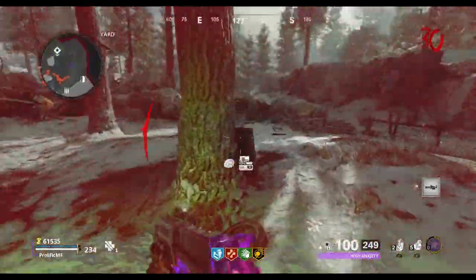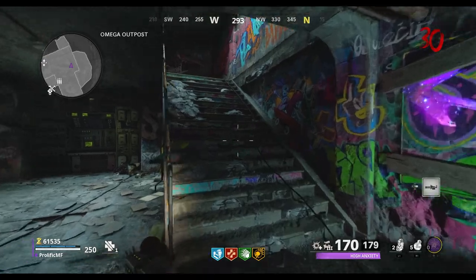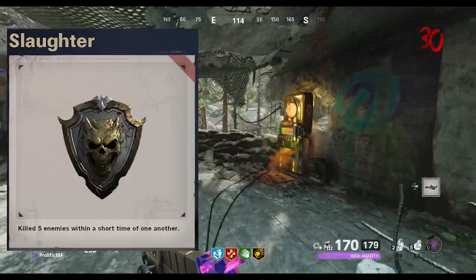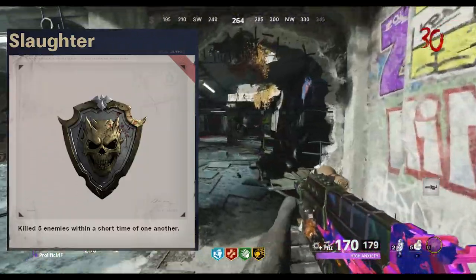The third challenge is to either get 100 eliminations in multiplayer, or in zombies, you need to earn 100 slaughter medals. 100 kills in multiplayer is pretty self-explanatory, but in zombies, to earn a slaughter medal, you need to get 5 kills within a short time, which is also pretty straightforward.